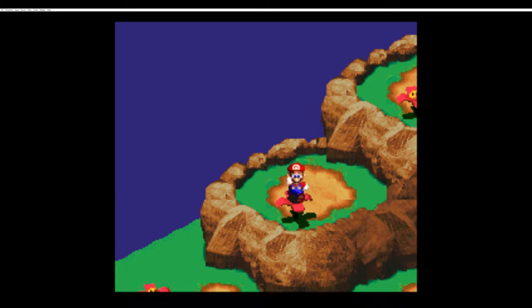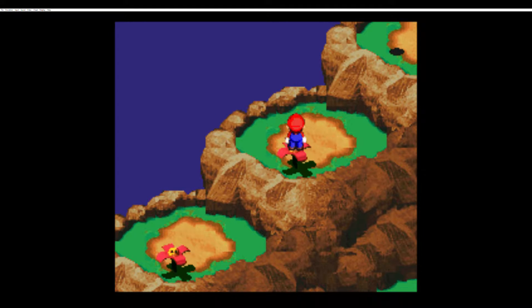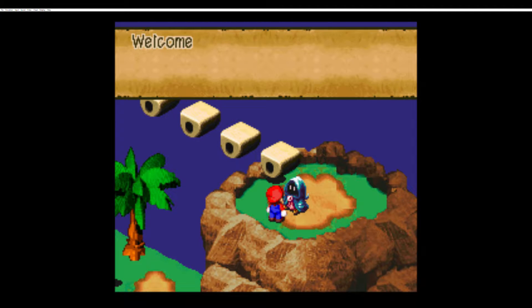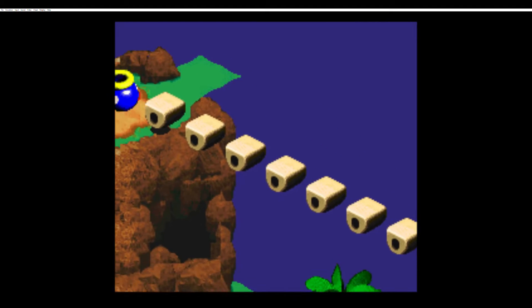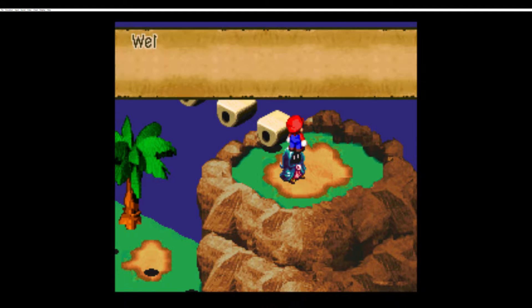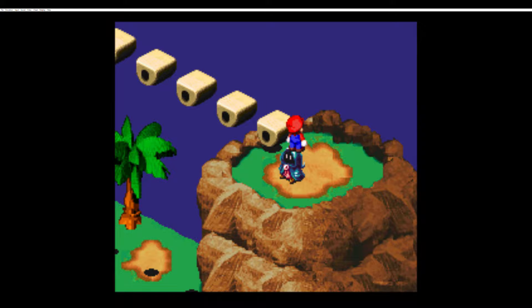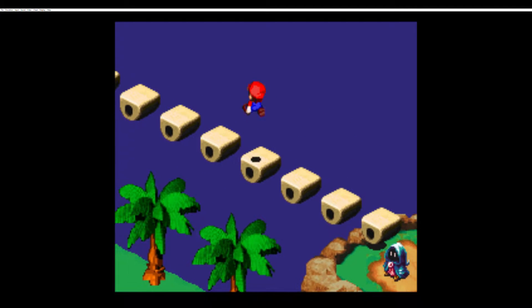Bounced in the wrong direction. Alright, come on. There we go. Now there's the Sky Bridge. I could challenge it, but I'm going to pass because really the only rewards you can get are frog coins. And since I'm not really after too many frog coins right now, I'm just going to go ahead and go across the bridge normally.